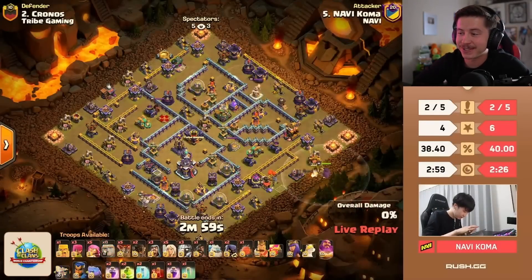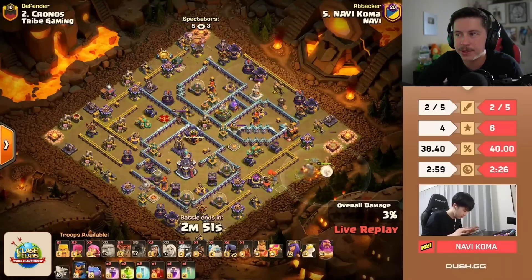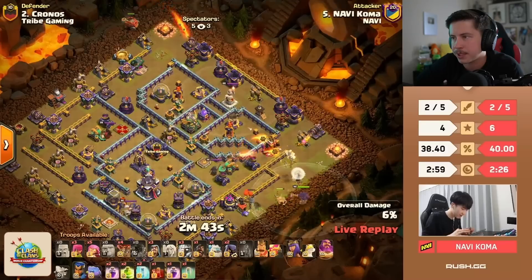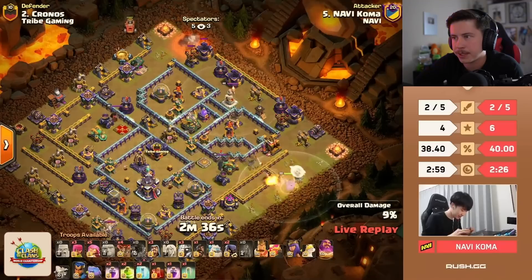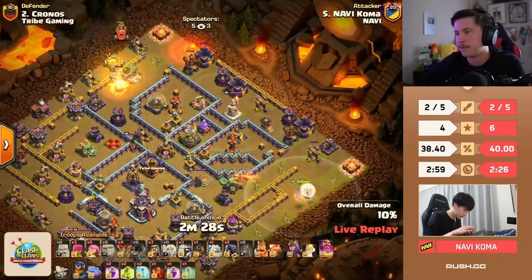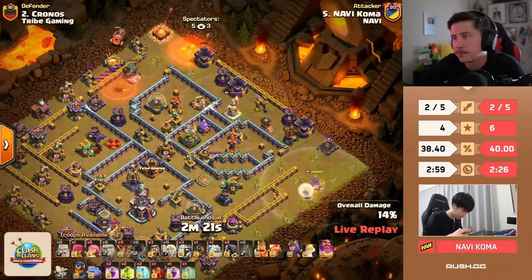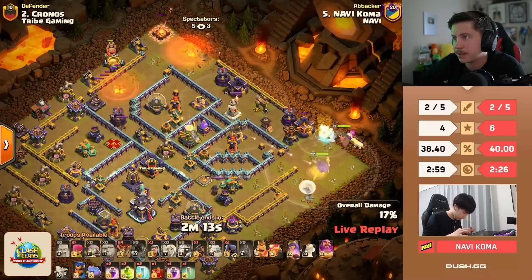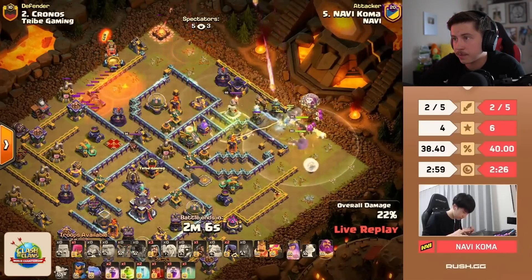Koma is in with more super archers. I love how super archers are becoming part of the meta. I think it's more of a skilled attack than e-titans. Healers chasing the giant — that's not good, but they come back to the warden. He's got three e-titans as well. He definitely wants the warden to pick up the scattershot, but I have a feeling the warden will walk the other way — it's awkward. He might have to skip the scatter. I think he does.